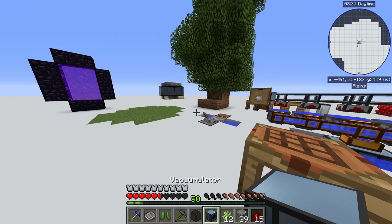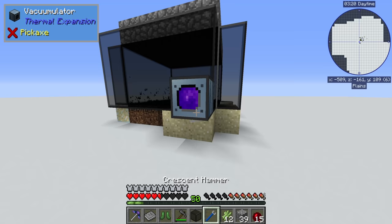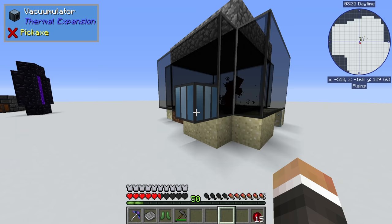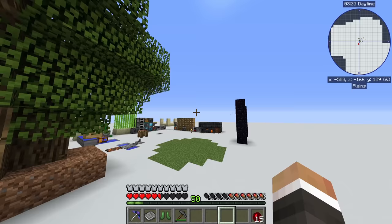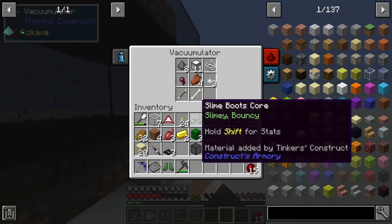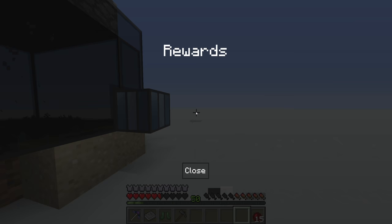We'll use the crescent hammer to rotate the vacumulator, and that should pick everything up. In the long run we'll probably want to connect that up to storage drawers and eventually to our main draw network. In hindsight I probably should have built it behind the drawers because then we could have run an item conduit straight to the draw controller. But this does work and we do get extra loot crates here as well - helium light, interesting. That looks pretty cool, and I assume it works as a light too.